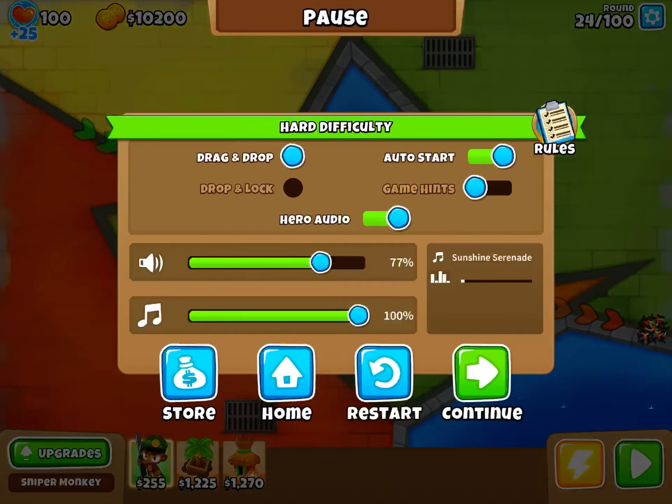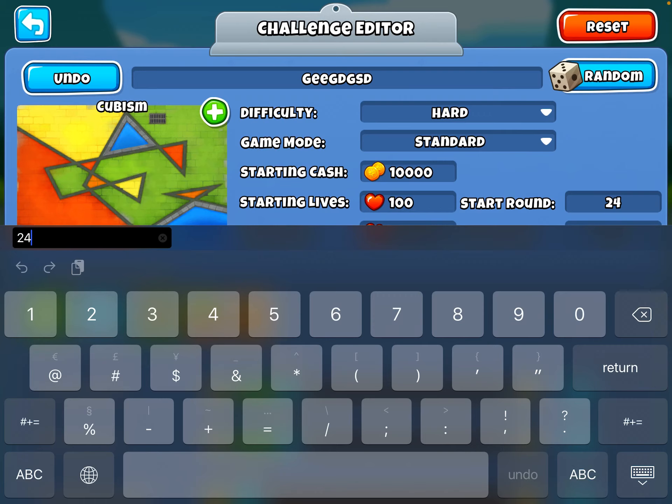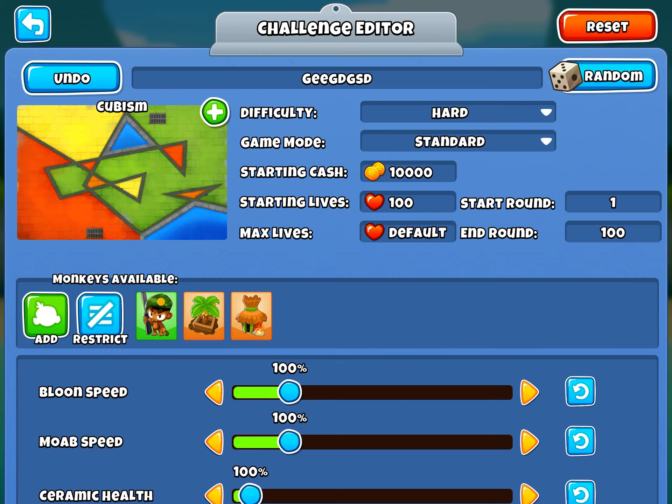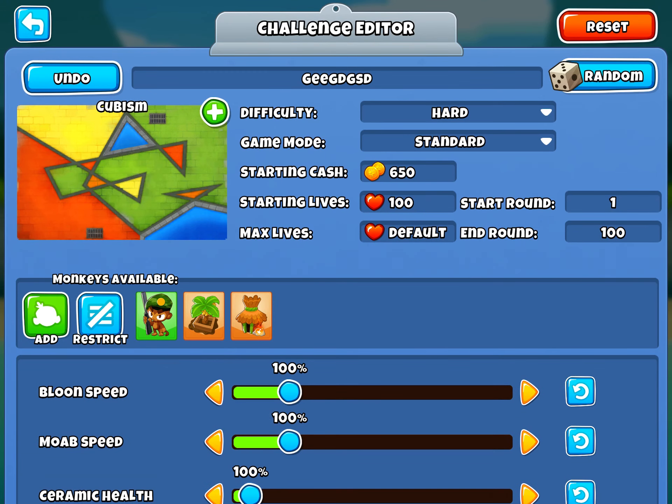I need to redo the round settings. This dude's only camo — he always hits a lead — so I'll go with the normal 650. Yeah, should be good.